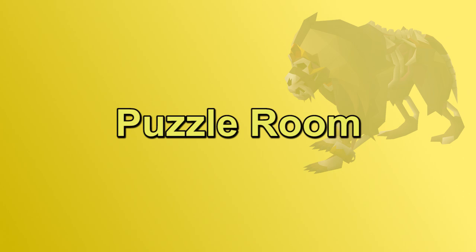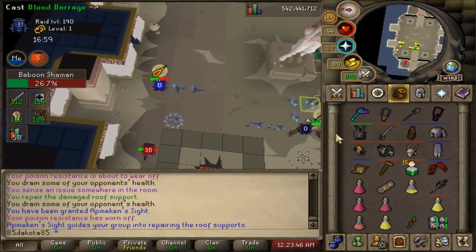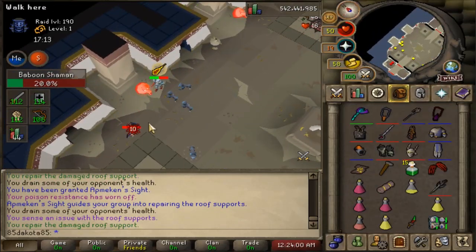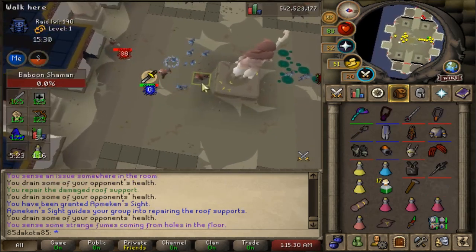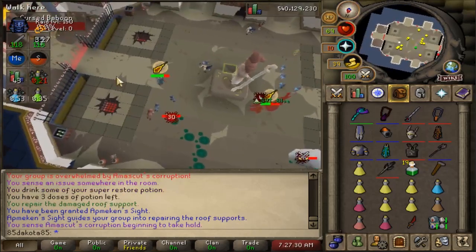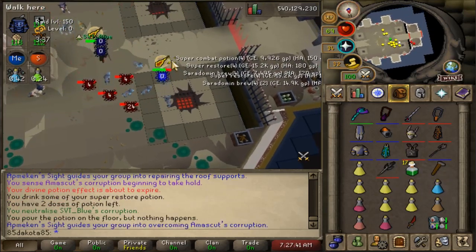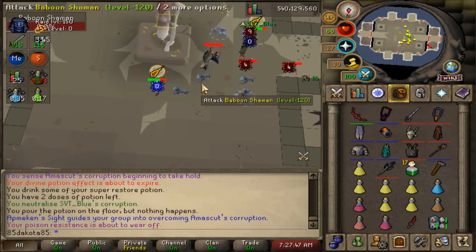First, we have the Puzzle Room, which acts very similar to the Nilo Room. There's going to be waves of baboons that you have to KO, and once you KO all the baboons, you can move on to the boss fight. There is a special mechanic called Epmechan's Sight. One player in the room has the Sight at a time, though if you're on a solo, you have the Sight the entire time. Every 30 seconds or so, there's going to be an issue in the room that needs to be attended to, or everybody takes some damage. There are roof supports that can be fixed with a hammer — we usually call these pillars — and vents in the room, which you pour one of these potions on to stop that issue. Both potions and hammers can be found in crates in the room. Finally, you have Corruption. All players other than the one with the Sight will have Corruption, and the player with the Sight has to use potions on them to heal them. You can also pour out a potion on the floor and it will heal Corruption on nearby players in a 3x3 area, so it is best to just stand in one spot for this issue. You will not ever have to deal with Corruption in a solo.